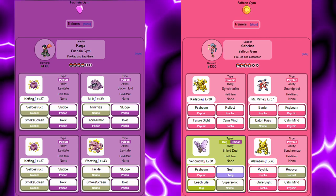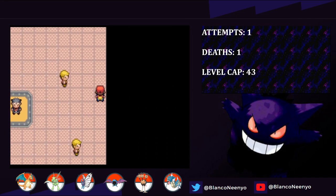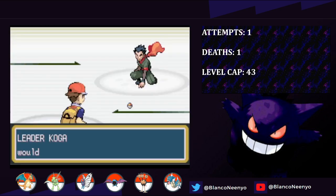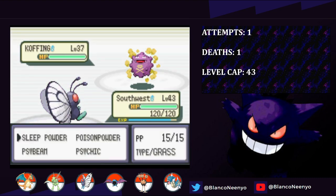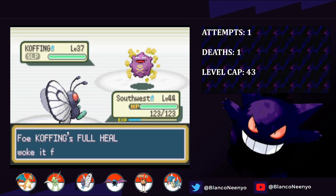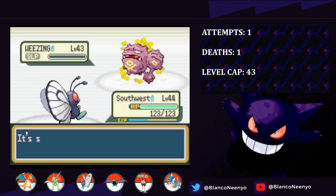Now, with both gym leaders being at the same level cap, I clear out Sabrina's Gym Trainers, then level up the team, making sure to leave some wiggle room in case anyone has to sub in for the battle with Koga, so that I don't have anyone overlevel that I'm going to need for Sabrina. I decided it would be best to fight Koga first. All of his Pokemon aside from his Ace are vastly underleveled from the cap. Southwest is able to one-shot Koffing with Psybeam, Muk is a two-hit KO after it's put to sleep, his next Koffing is also a one-hit KO, and we crit for good measure. Last up is Wheezing - I put it to sleep and use Psybeam, but after two Hyper Potions, we take it out and defeat Koga.